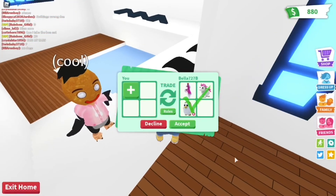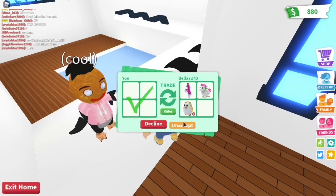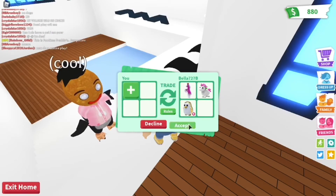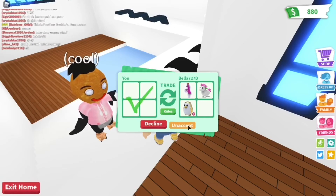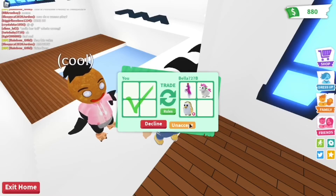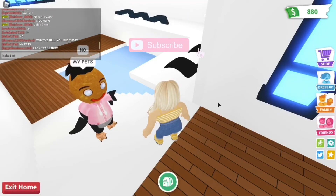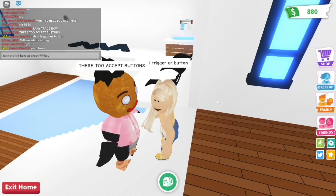I'm pretty sure this scam has been patched, but how it works is you spam the accept button really fast. Two accept buttons will appear for the other person, which makes them have to accept, giving you both items. If someone is spamming your accept button, just decline — because they are looking to scam you, not to trade with you.